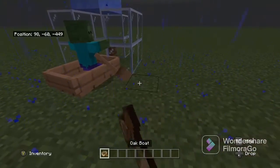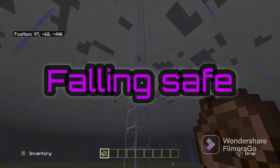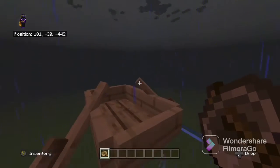Moving on, you've got self-defense. If you're getting attacked and you have nothing on you but wood, you can place down the boat and it will trap any mobs that are coming towards you — really useful for early-game survival.